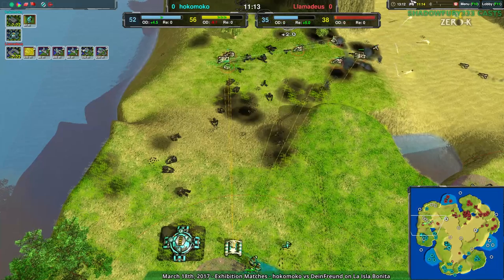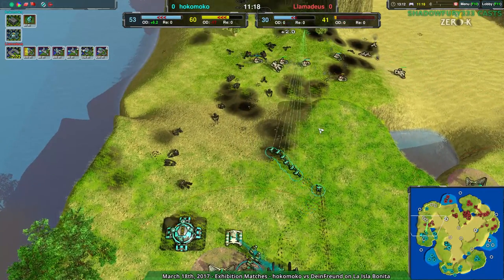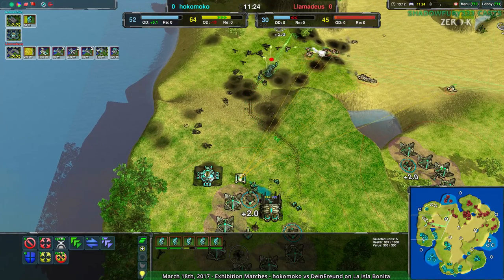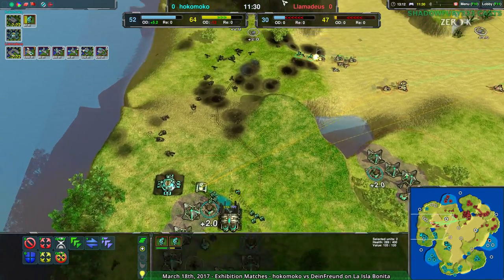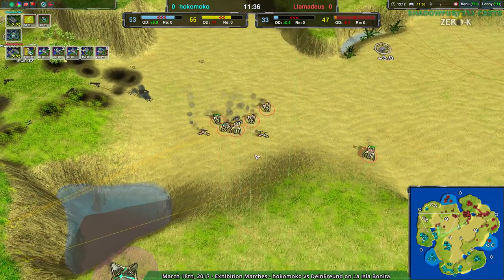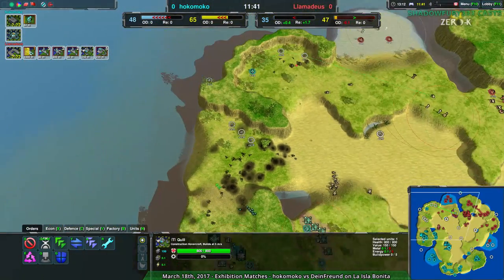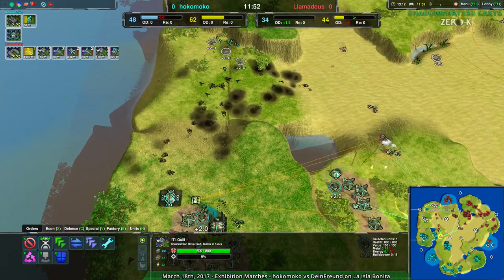A few more glaives coming in here. I kind of wish Hocomoco would hold them back and group them up — get about a dozen of them — because I don't know if Hocomoco realizes they do have the economic advantage; they can afford to stall a little bit. Thankfully for them, Lamedeus has not sent forward any workers yet, but there is a quill coming over, and that's exactly what Lamedeus wants to do — they need that reclaim, they are behind on metal.